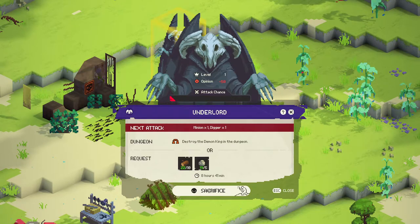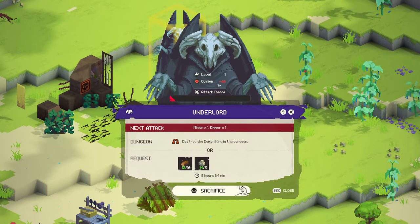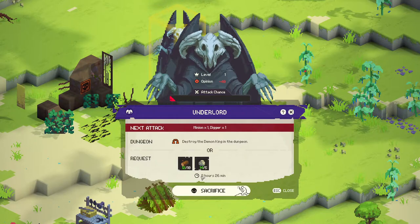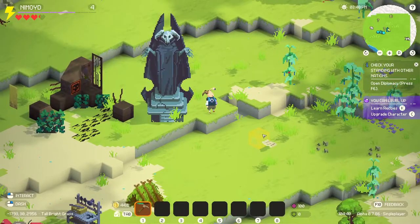Sacrifice. Spacebar. Sacrifice accepted - the Underlord is pleased. For sacrifice to Underlord complete. Opinion only minus 40. Wait a second - I pleased him, and yet the timer to attack is still going on. Well good, I want to get attacked. I want to see what the attack is like. Check your standing with other nations. Diplomacy, F6. Very cool. Dude, this game's got so much in it! Let's go!